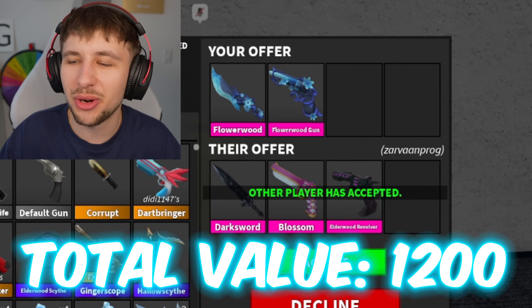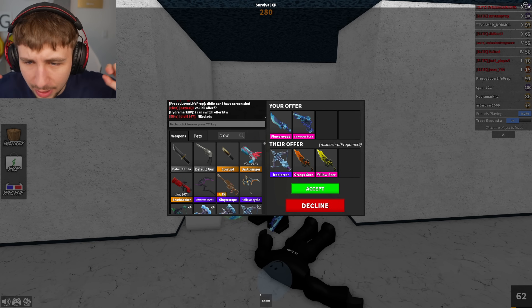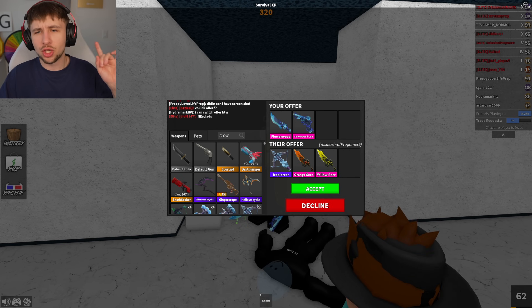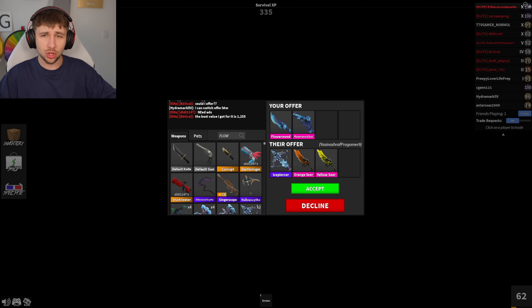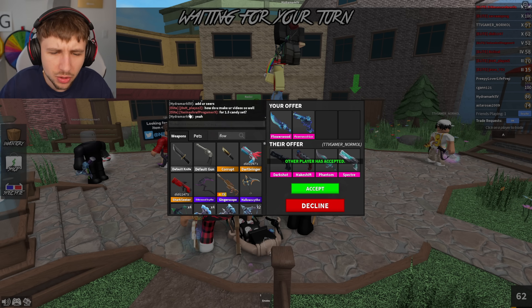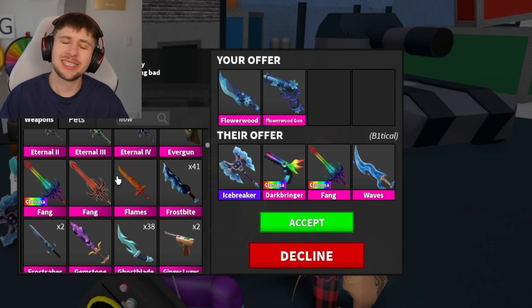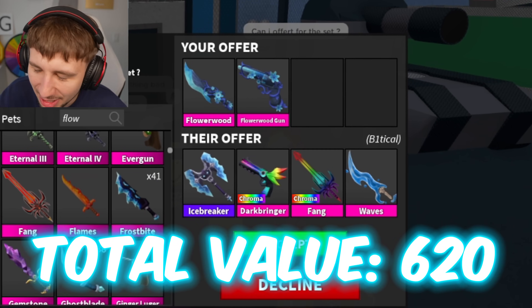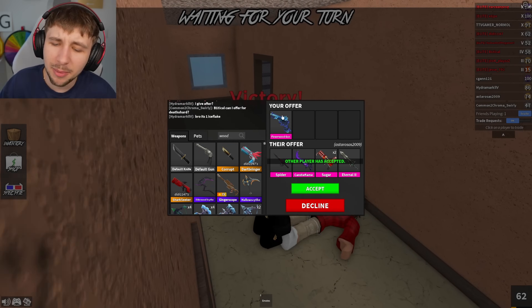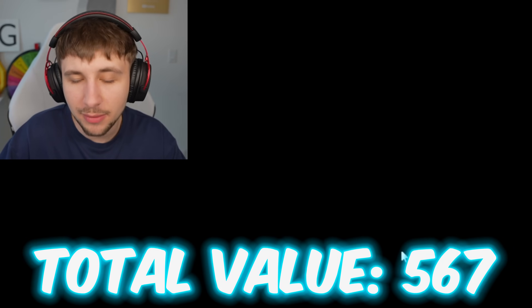The next offer is a Dark Sword, a Blossom, and a Wood Revolver — a bit too low. Ice Piercer seems to be a common trade for this set since the values are around the same. I'm seeing a lot of people offering Ice Piercer for the set — if you like the Ice Piercer and don't have one, this could be a good trade. Offers like Dark Shot, Makeshift, and Phantom set are close but not quite enough.